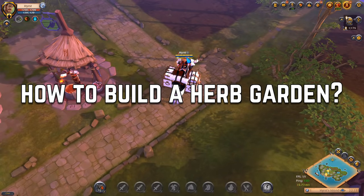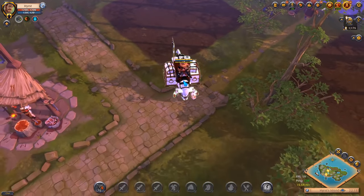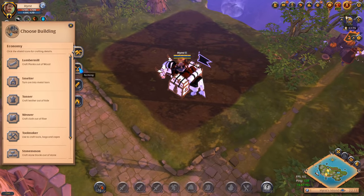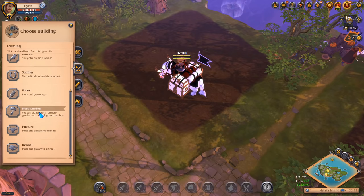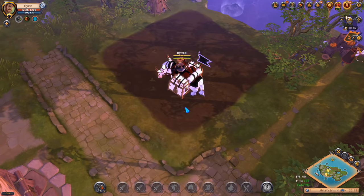If you want to start farming herbs, at first you need to build a herb garden. To build a herb garden just press H, then go to the farming tab, choose herb garden, build, then place it, and pay.